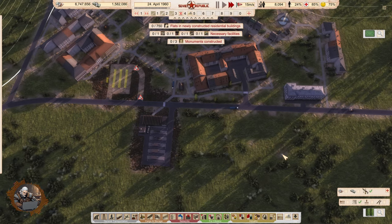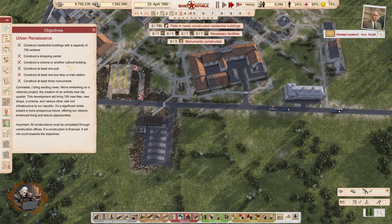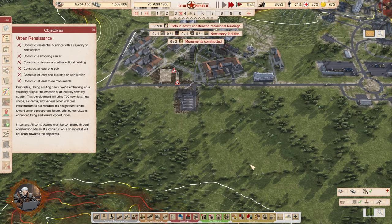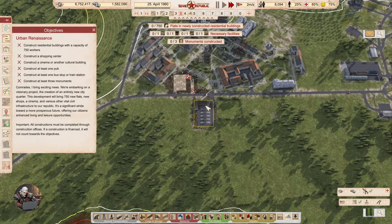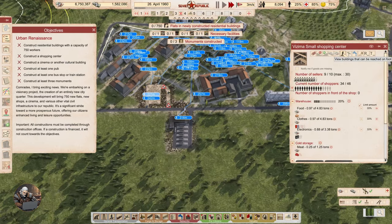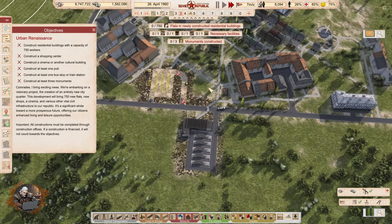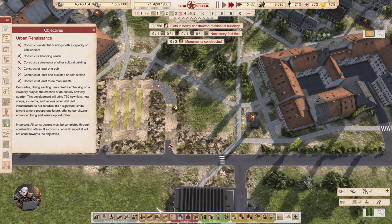We have a shopping center, cinema, and cultural building. I can actually have a neighborhood here and another one here, which means I can place the shopping center somewhere around there. I can reuse this road on the edge, and it can support everyone who is not connected to this shopping center. The shopping center will be here. At the same time I want to place the cinema somewhere in the center. Three monuments and a pub — the pub can probably fit here.